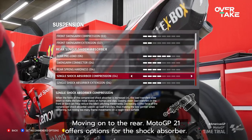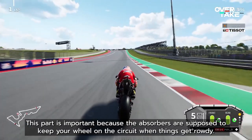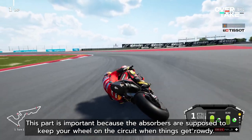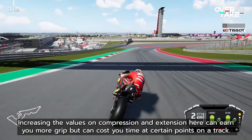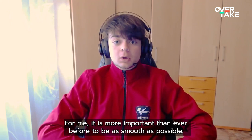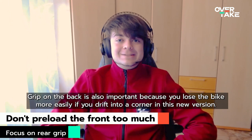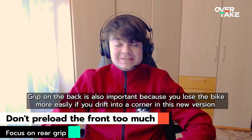Moving on to the rear, MotoGP 21 offers options for the shock absorber. This part is important because absorbers are supposed to keep your wheel on the circuit when things get rowdy. Increasing the values on compression and extension here can earn you more grip but can cost you time at certain points on the track. It is more important than ever before to be as smooth as possible, so don't preload the front too much. If you do this you will run into a stop often. Grip on the back is also important because you lose the bike more easily if you drift into a corner in this new version.